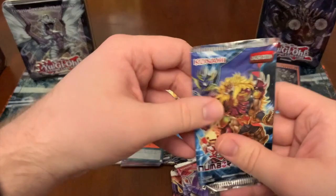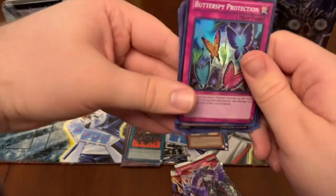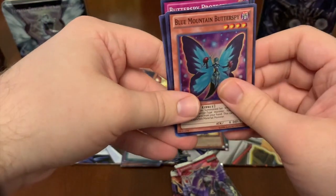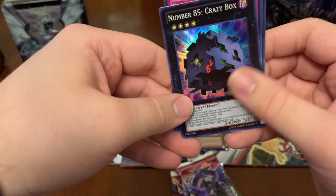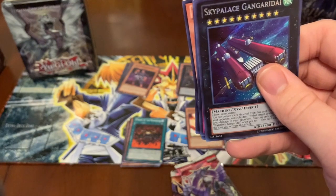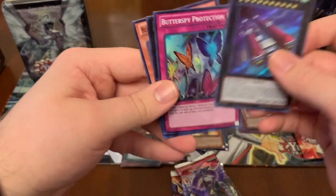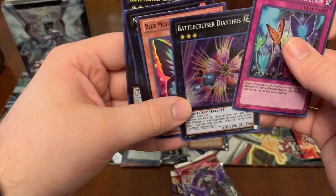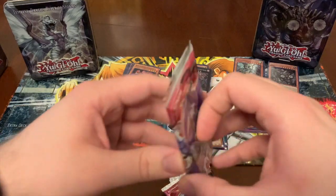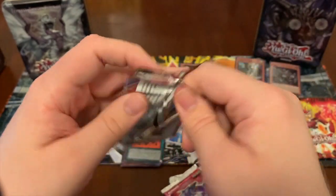So let's start with Number Hunters. Butter Spy Protection. Battle Cruiser Deanthus. Blue Mountain Butter Spy. Number 85, Crazy Box - that was one of my favorite arts from that year. And Sky of Palace. Gagangadry. And back to Butter Spy Protection and Battle Cruiser Deanthus. Not too bad. So we got two of the four rarest from Number Hunters. Hopefully we can get some luck in these other packs.